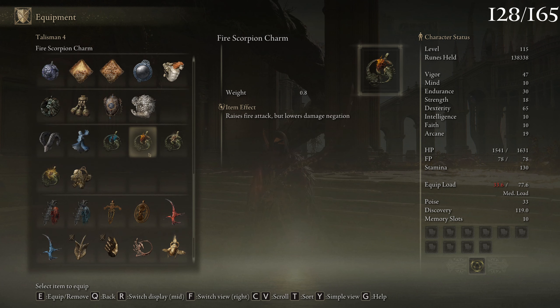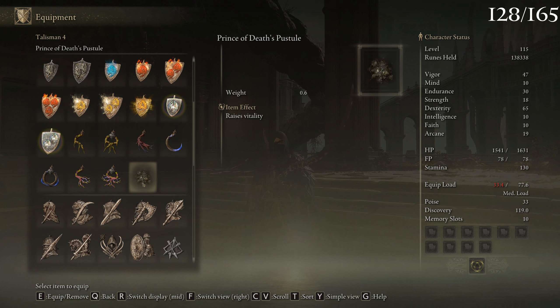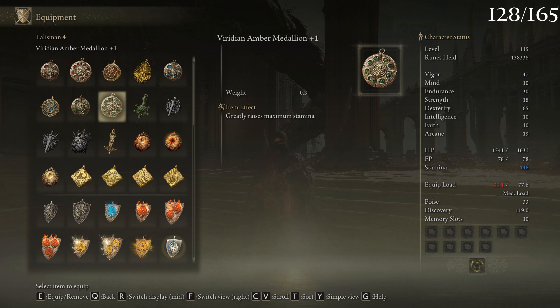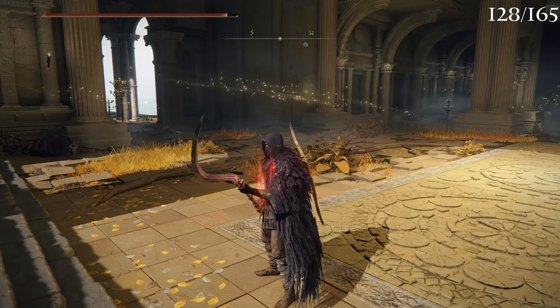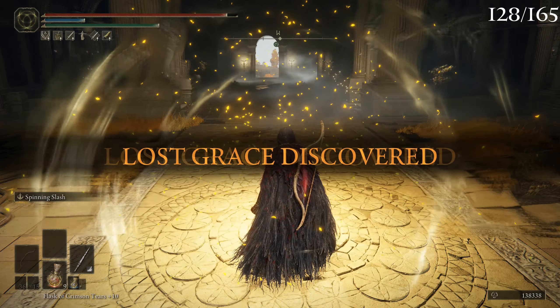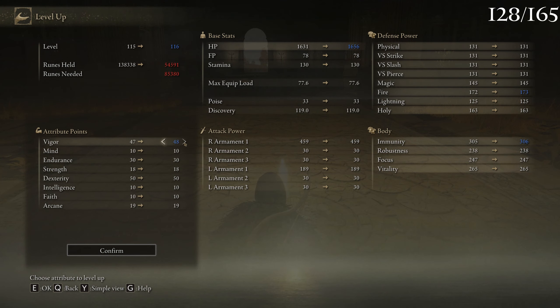I don't actually know what's good to have. There might actually be a better recovery option — oh actually yeah, that's nice having a recovery. I don't know if there's actually a better version of that, but I would really like to have a very good stamina recovery talisman.